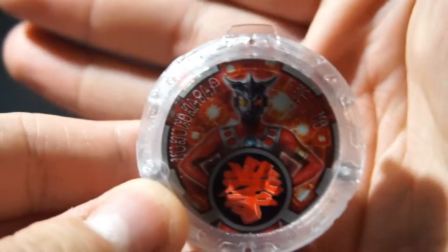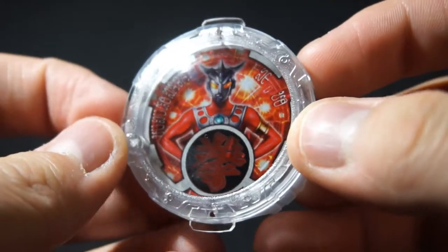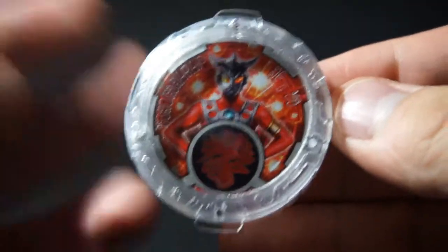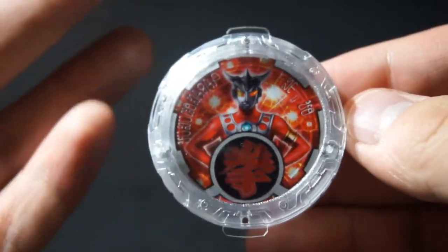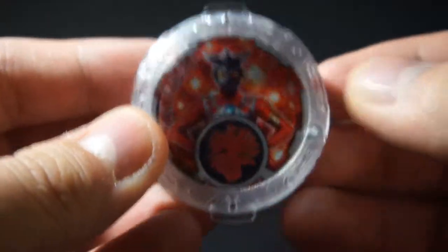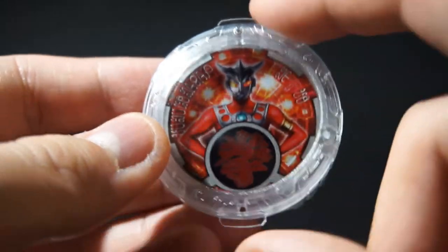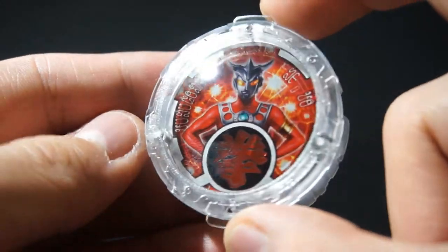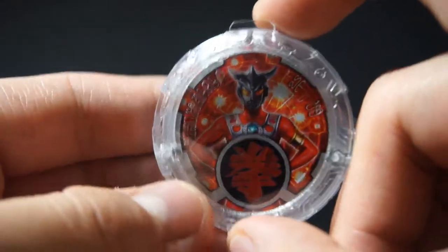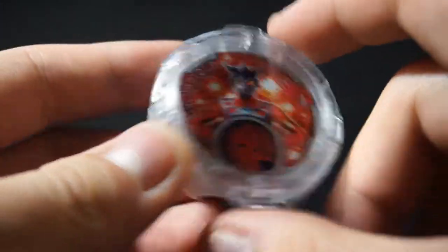Here's Ultraman Leo. He's pretty neat — he's one of my favorite Ultraman shows because he does martial arts. His design overall is just pretty cool. I really like Ultraman Leo. I don't know what his kanji is saying, but I really like his background with the lights and such.